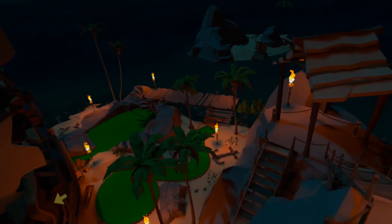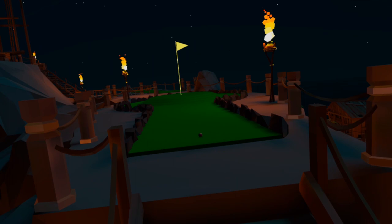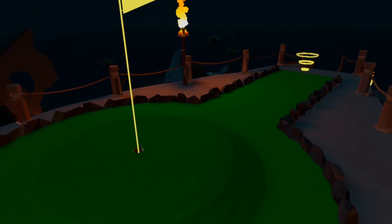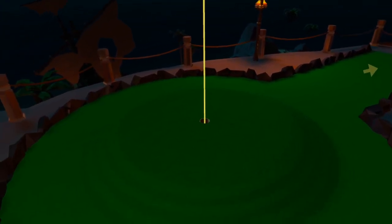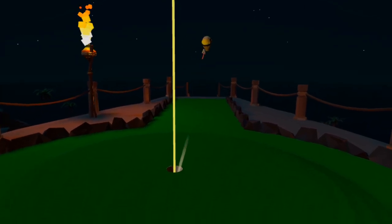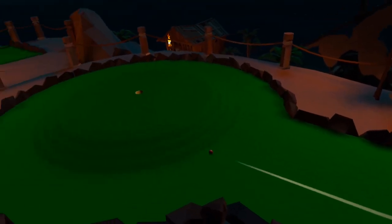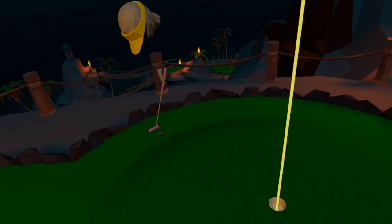Hole 16 starts our final climb to the climax. This is one of the holes that doesn't offer much choice of line and weight — it's entirely down to skill. With the hole straight ahead sitting on top of a mound, your play is to keep it straight and judge the weight. Ideally you'll either land the hole in one or stay on top for a tap-in birdie. Getting both wrong will leave you with a trickier second putt but providing you keep your ball this is still very sinkable.